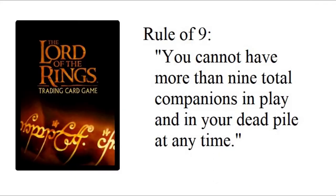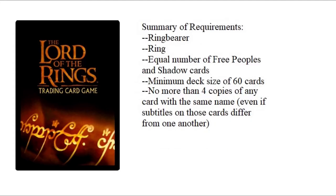So that's basically it for the skeleton of your deck building: you have to have a ring bearer — most of the time Frodo — and a ring; you have to have equal numbers of Free Peoples cards and Shadow cards; your deck has to be at least 60 cards total; and you can't have any more than four copies of the same named card.